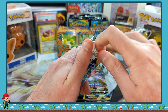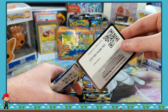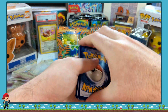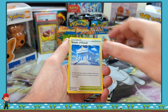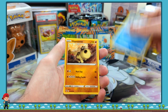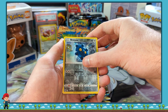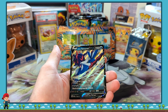Next up, Astral Radiance. We've got a code card for you there. 1, 2, 3, 4. We've got a Whiscash, Temple of Sinnoh, Ursaring, Bitterlytle, Bergmite, Hippopotas, Cyndaquil, Bonillard. One of the lights has gone out. Reversal Bronzor, and a Hisuian Samurott V.